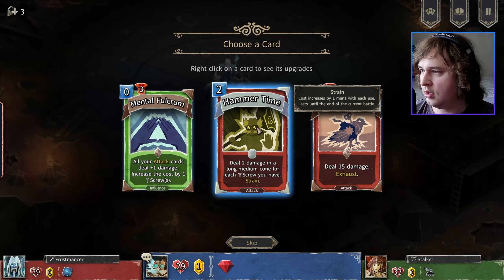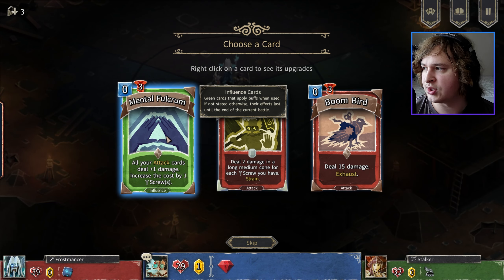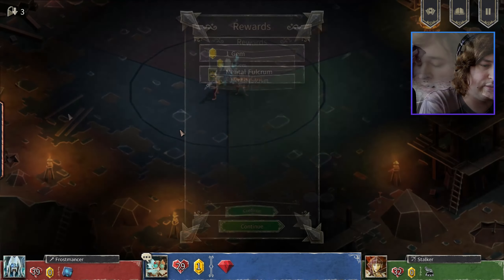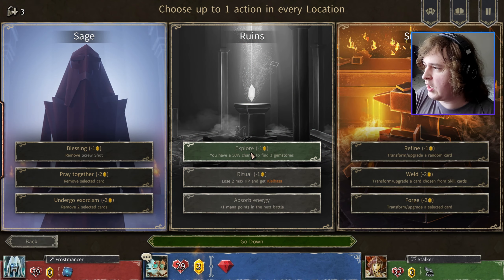I'll be right back. Let's get a gem and a new card. Hammer time — it's too many, I don't want to do that. All your attack cards deal plus one damage — increase the cost by one screw. Fuck yeah, we're right back. Alright, I'm back. I think we have to gamble here — let's go.